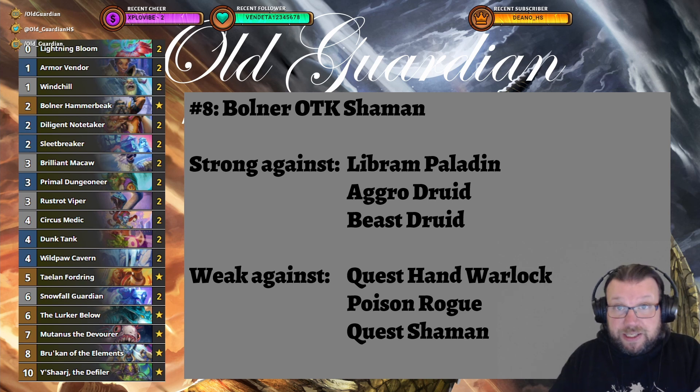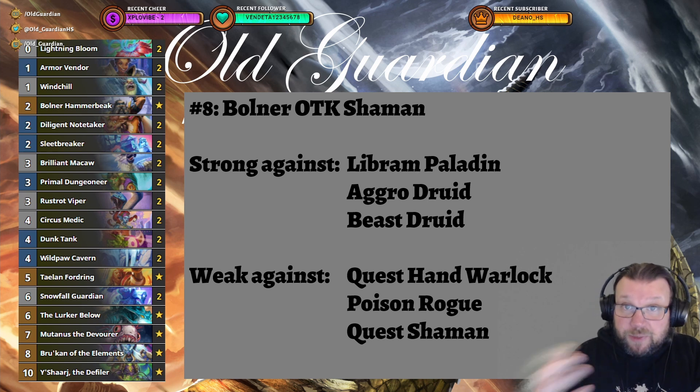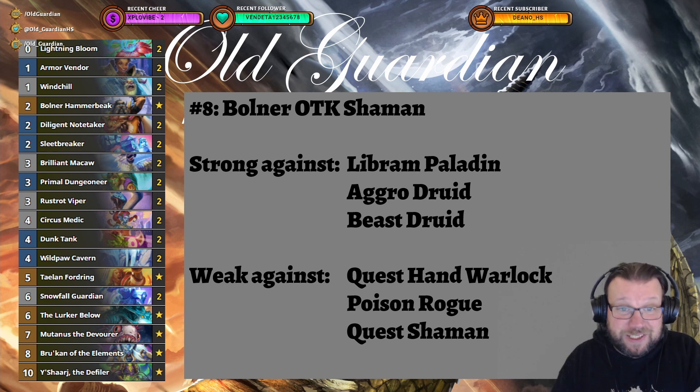The matchup spread between Bolner OTK Shaman and Quest Shaman is very similar. Bolner OTK Shaman has the advantage of a good Beast Druid matchup, whereas Quest Shaman is strong against Aggro Druid but not against Beast Druid. Quest Shaman is favored in the mirror, but you won't face many mirrors, so having that good Beast Druid matchup puts Bolner OTK Shaman one step ahead.